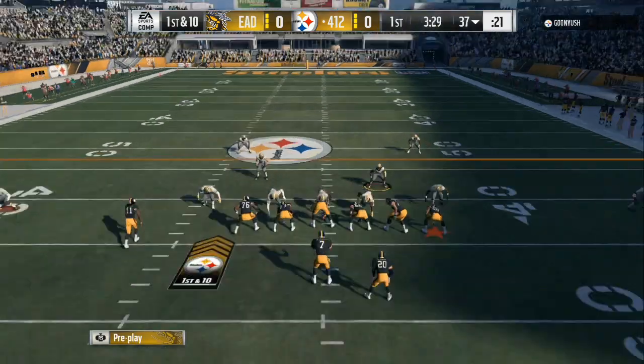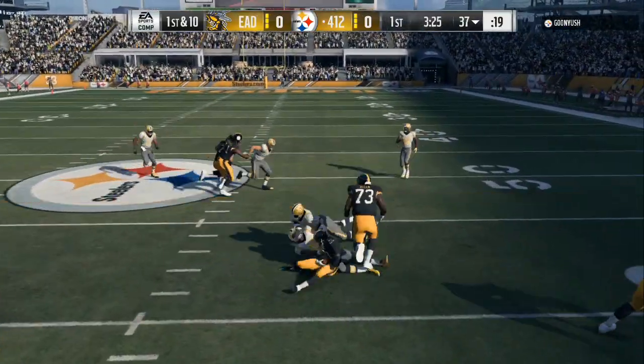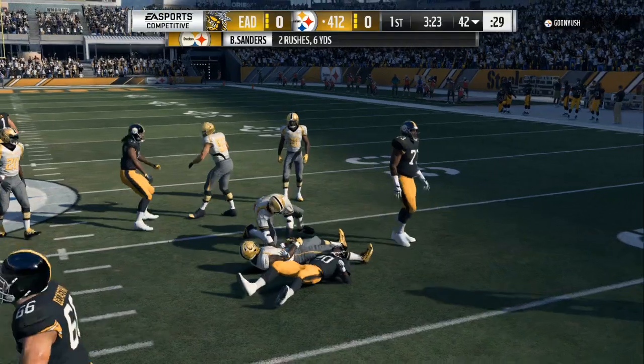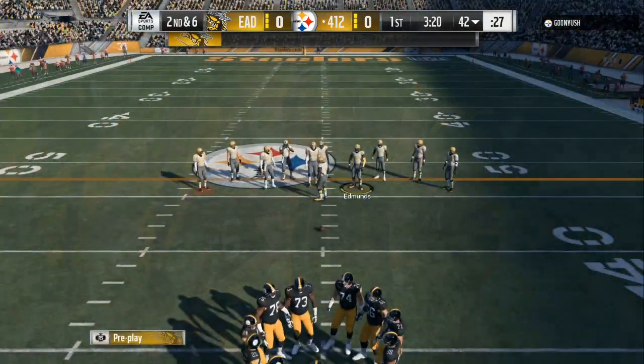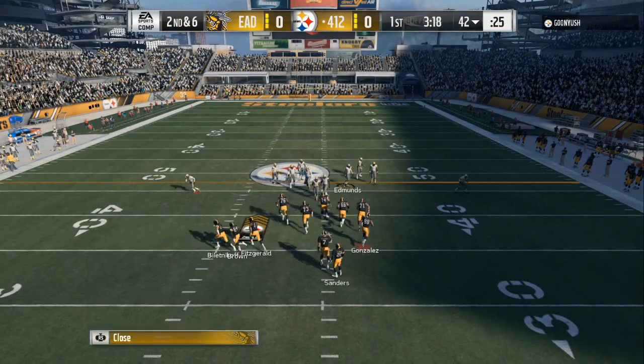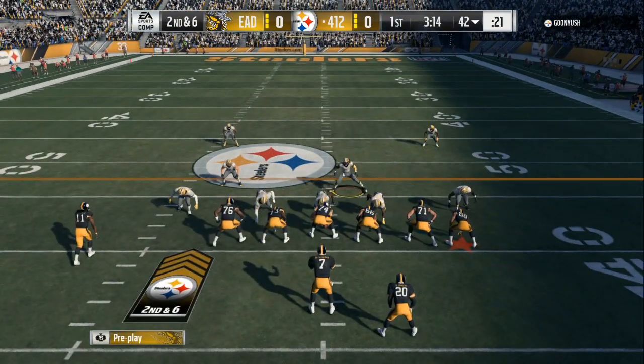On this play right here he's gonna hit me with a successful 0-1 trap — he gets about 6 or 7 yards. So in my head when I'm playing, I can now put a hard flat to that right side because he went out that way. He did a run 0-1 trap, so now what I gotta do is box that whole right side up and then watch the middle.